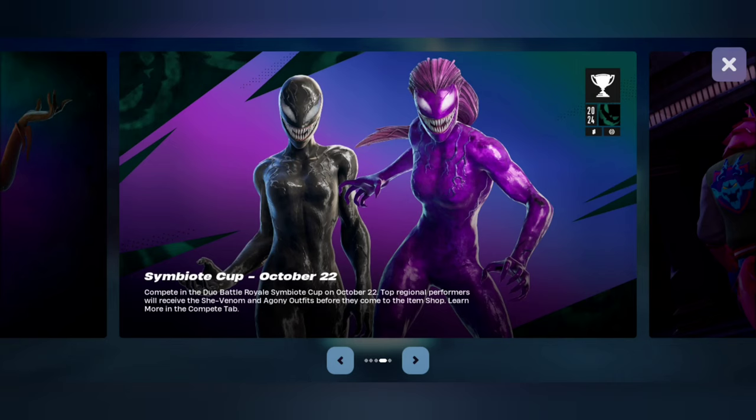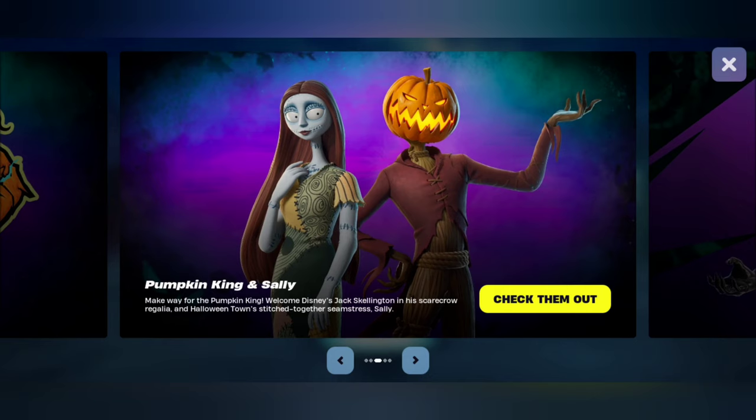Okay, Symbiote Cup — it's a duo battle royale. Top regional performers will receive the She-Venom and Agony outfits before they come to the item shop. Very nice. Those are creepy — Pumpkin King and Sally, and his scarecrow regalia.